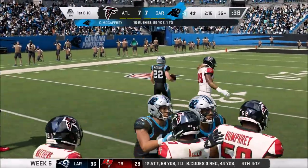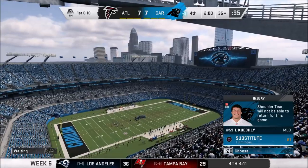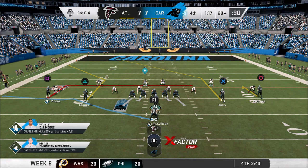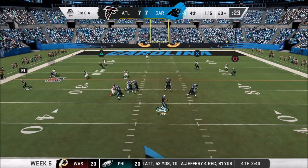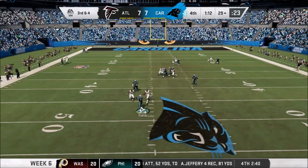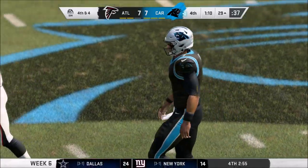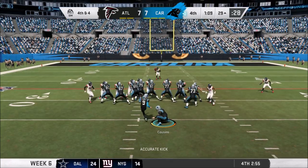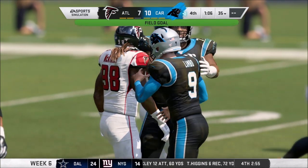McCaffrey runs for 10 yards to the 35 and a first down, running it down to the two-minute warning. Keekly with a shoulder tear — so this game could be bittersweet. Third and four with 1:17 left — Fields looking, pressure coming, just gets rid of it. Keeps us in field goal range. The field goal unit comes on — Lambeau from 46 yards. This kick is up, and it is good! Gives us the 10-7 lead with 1:06 left.